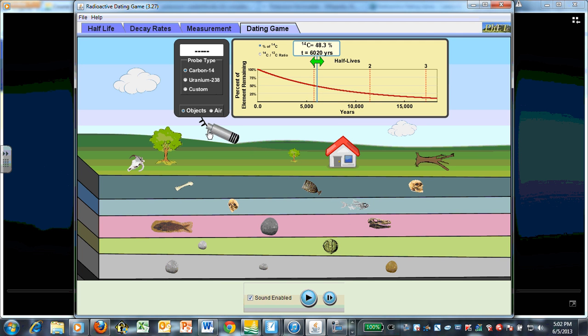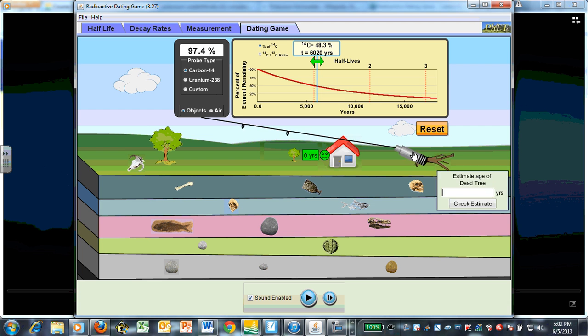Now we get to the fun part — guessing the age of lots of stuff. The actual dating game. Carbon-14 in a living tree — well, 100%. We're 0 years old. According to the carbon date, it is.